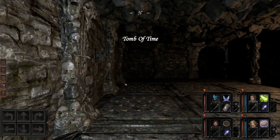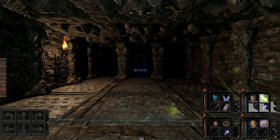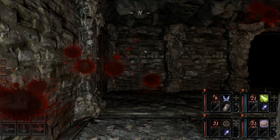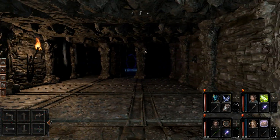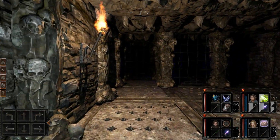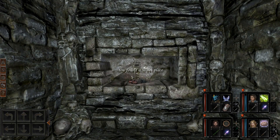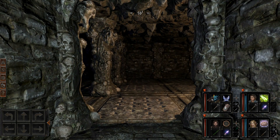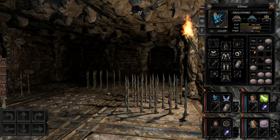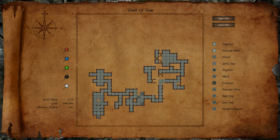Ow. There's a lever on that wall over there. What opened over there? I guess this trap doesn't do a whole lot so it doesn't matter if we actually pay attention to it. Ooh, our first actual secret place — and it has a scroll that we're never going to use because we can see every spell. Now we've found two secrets.